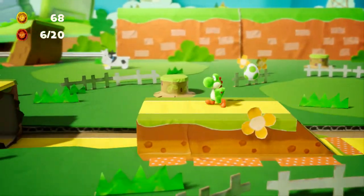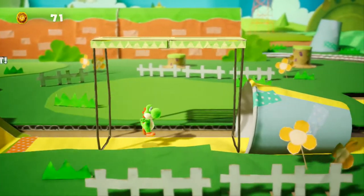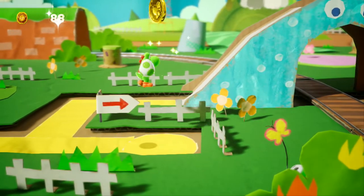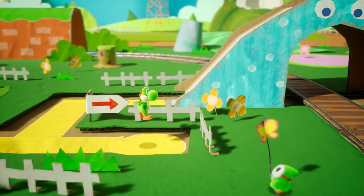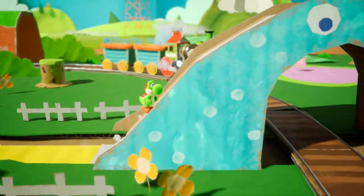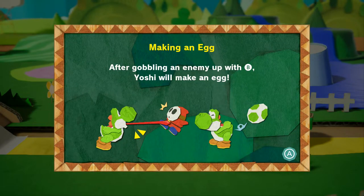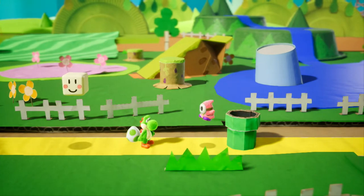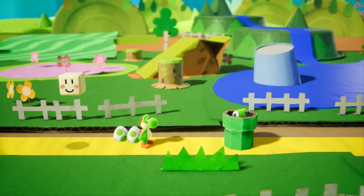Besides throwing eggs in the foreground, you can also throw them in the background. Those cows have got to go — I don't know why, but we can make them go. You can also throw things in what I'd call the foreground, or the main ground I'm standing on. After gobbling an enemy up with B, Yoshi will make an egg. It's an unlimited pipe of shy guys, and the controls are pretty similar to Yoshi's Island.